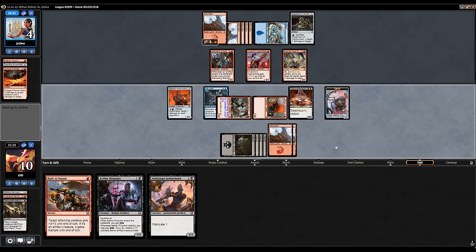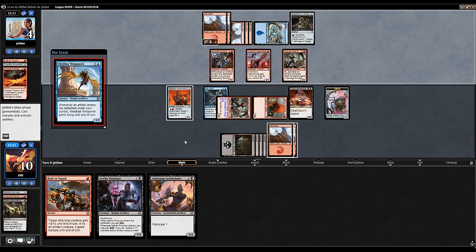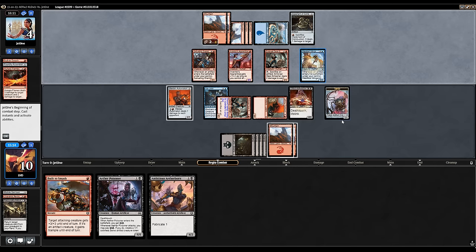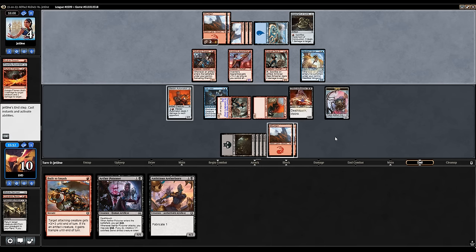We could have also used Build to Smash to deal 3 to our opponent and had the Welder Automaton finish them next turn, which probably would have been fine. But I don't think we're losing in this spot and we can still use Build to Smash next turn if we attack with everyone. Opponent taps a lot of mana for a Weldfast Wingsmith — that's fine. It can gain flying if they play an artifact. No attacks from the opponent.